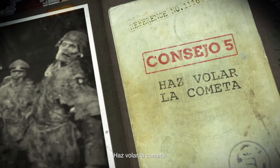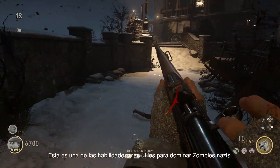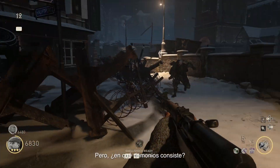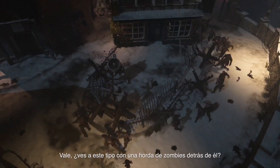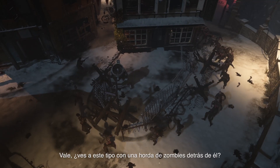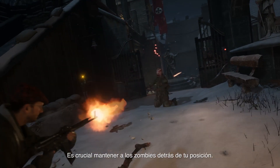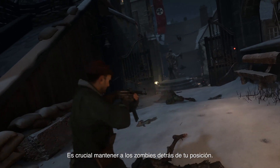Speaking of, let's talk kiting. Kiting is probably the most valuable skill you will need to master to be successful in Nazi Zombies. So, what the hell is kiting? See how this guy is dragging a mob of zombies behind him — kind of like a kite. Anyway, it's called kiting. It's incredibly important to keep those zombies at your back.